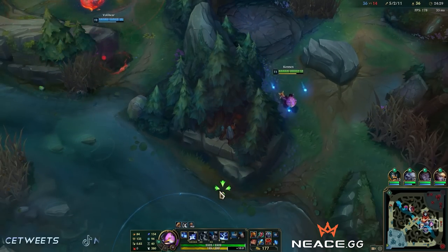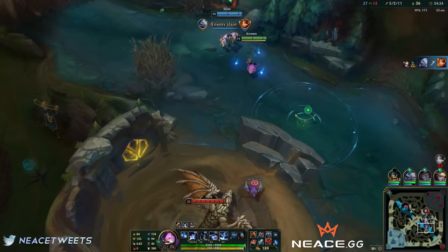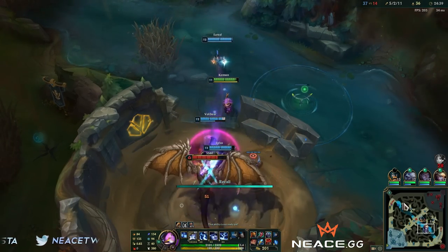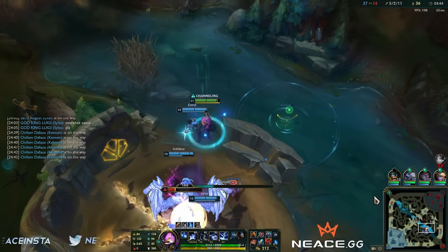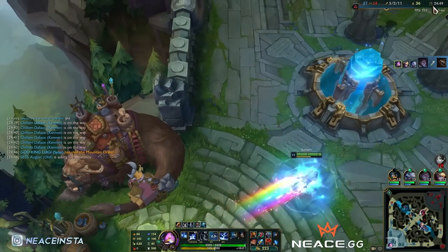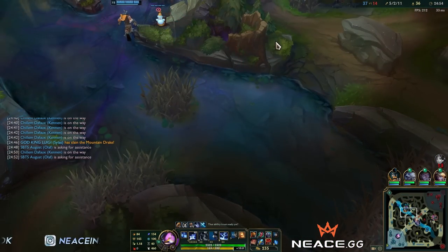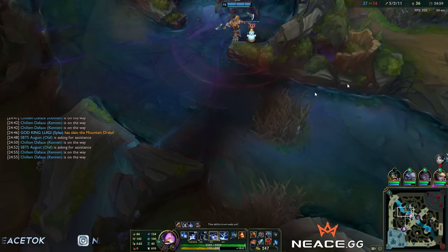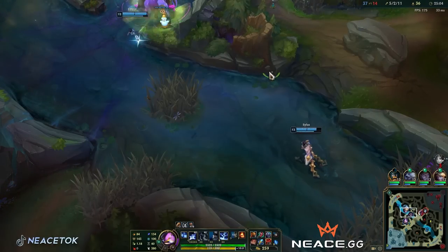I need to get around the wall. I got a pick — so we'll just take the drag and then set up Baron. I'm just resetting my ward. We have a little window. Nice, a beautiful window to go for Baron.